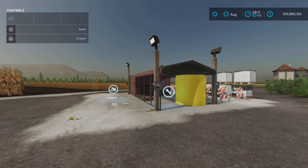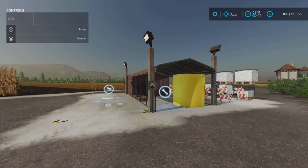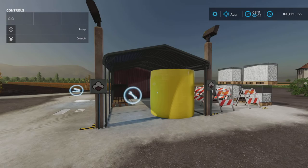Greetings everyone, Loony Farm Guy here with a new mod test for Thursday September 22nd. This is the Warehouse for Cotton by ZotelZot. This mod is 3.83 megabytes to download and takes 14 slots on console.